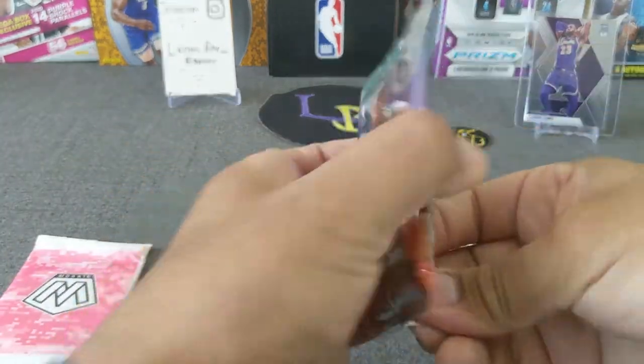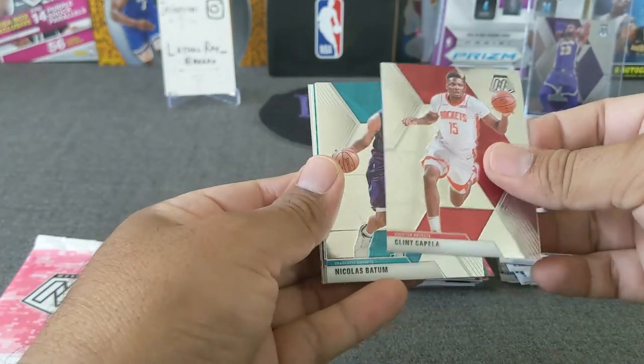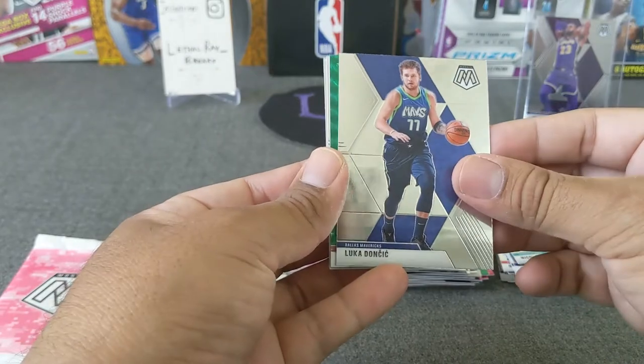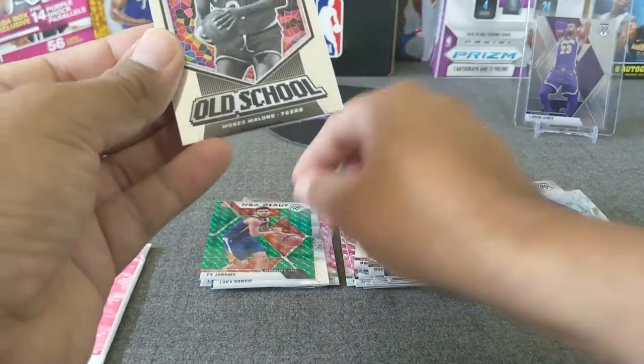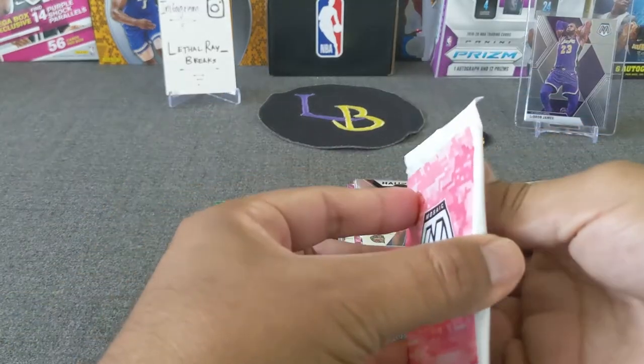Last pack of the regular packs, and then we have our pink. Capella, Patum, got a green in here — Luca, very nice — and a rookie of Ty Jerome, green, very cool looking, like those greens. Moses Malone and Julius Erving — wow, a lot of those Hall of Fame inserts.